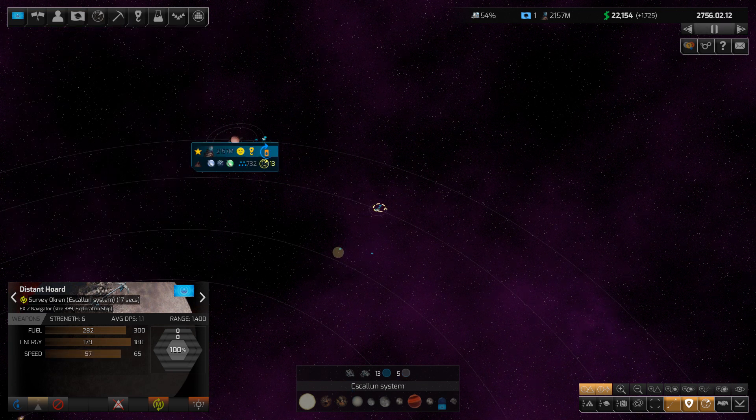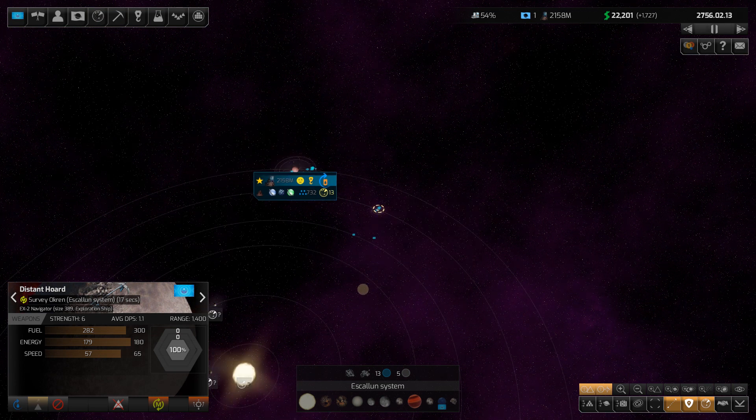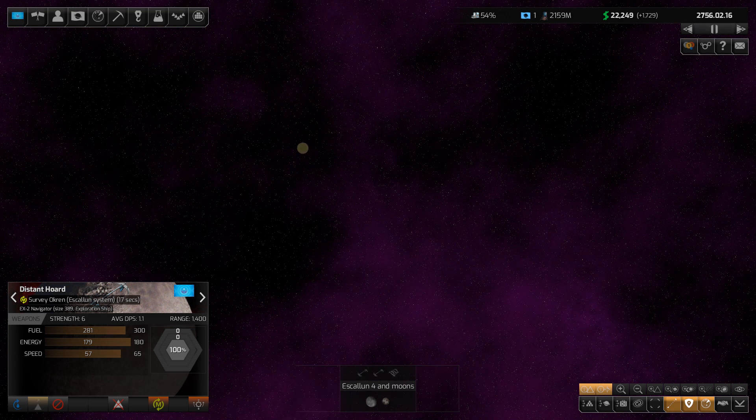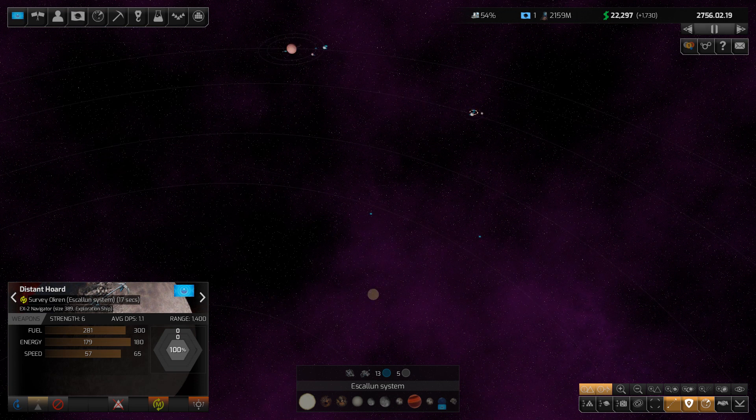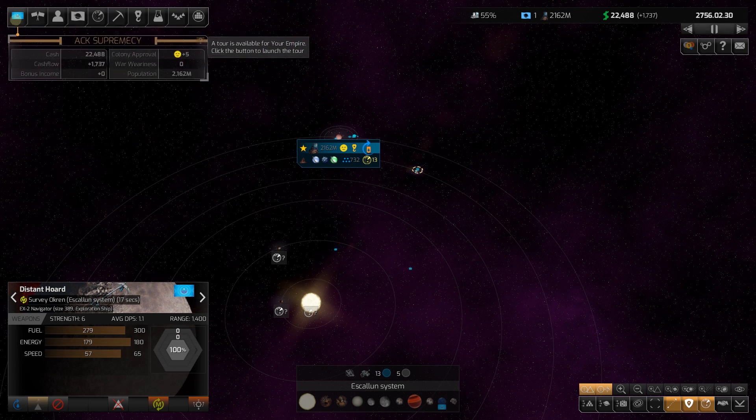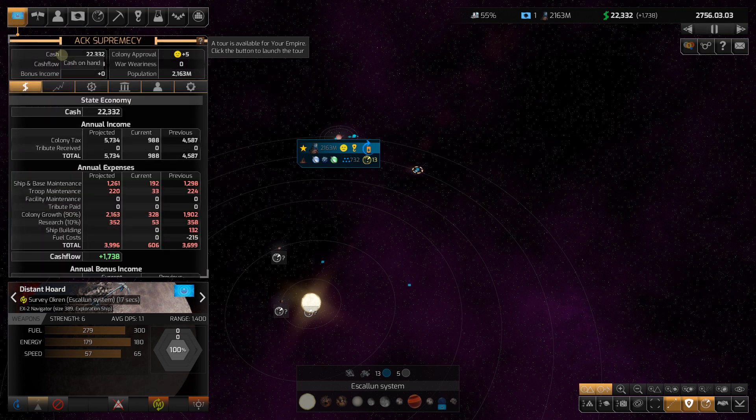Our exploration ships are heading out - it's kind of fun when you zoom in on them, they really look like they're warping. We've sent them off to explore other planets in our system, and now we're going to explore Okran. Let's look at our finances.